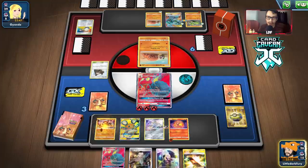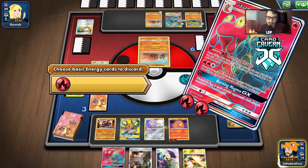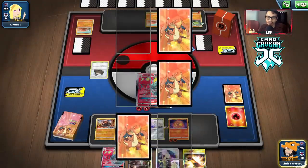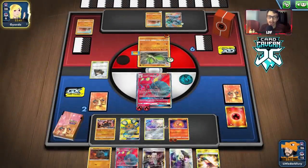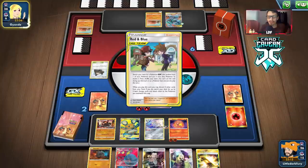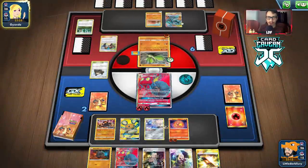Looks like my opponent is going in with Flygon GX — they're going to Red and Blue into a Flygon that will knock me out. As long as we don't whiff an energy here we should have a return KO with our own Makargo. I'm spreading the energy and doing Lava Flow. We just need to not miss an energy to get the knockout back.